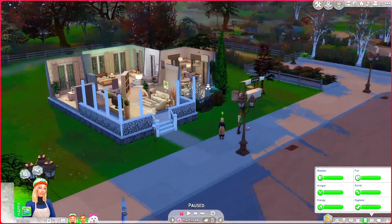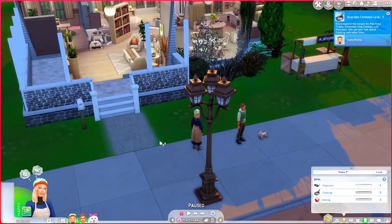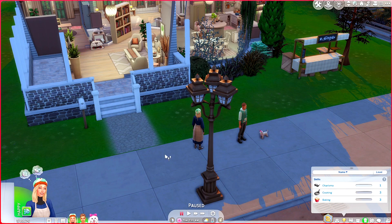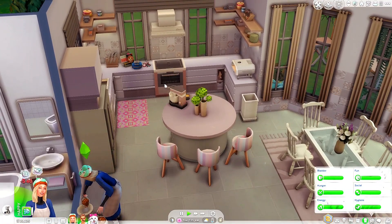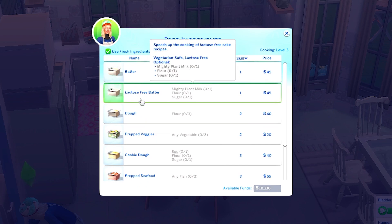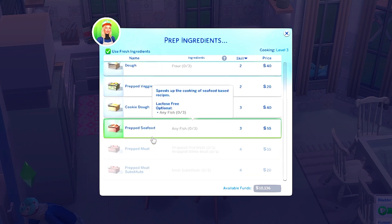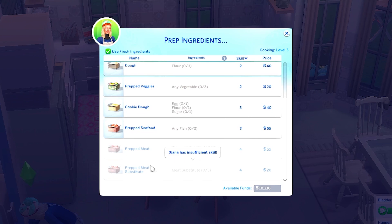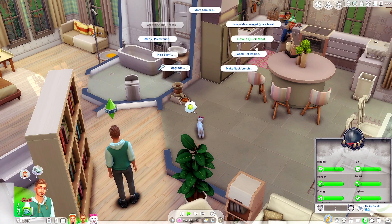Alright, I think we're ready to start — it is 7 a.m. I maxed out all of their needs so we don't have to worry about them for a while. For the sake of being able to do something with cooking, I set both of their cooking and baking skill levels to level three so we're not starting from scratch. I just really want to get started making something. We'll have to do prepped ingredients — let's do batter for now. I wonder if we should get some groceries.